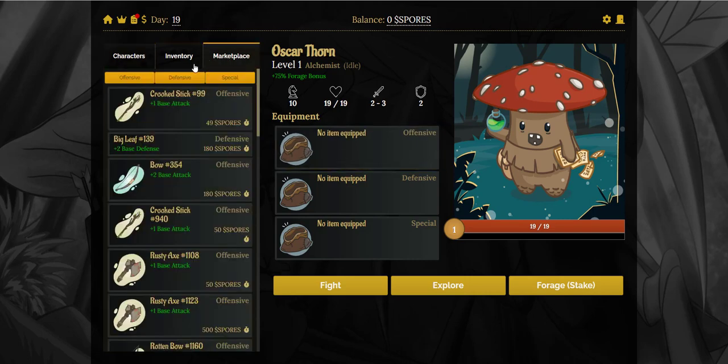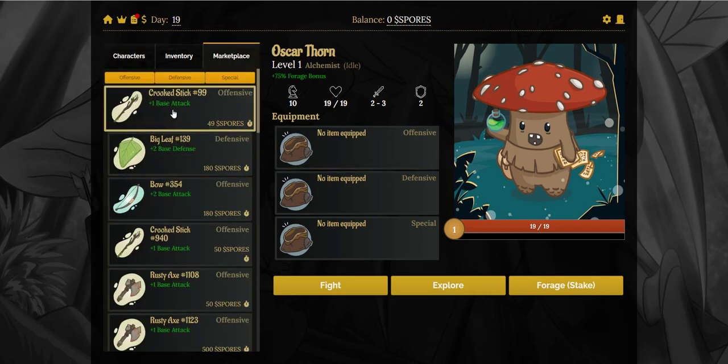If we go over to the marketplace, you will see the crooked stick will give you one base attack and it's going to cost you 49 spores. Spores is the in-game currency. When you first start, you'll have a balance of zero, and when you fight or explore, if you win a fight, you can get this balance topped up. You usually get about two spores per fight, sometimes more depending on who you fight.